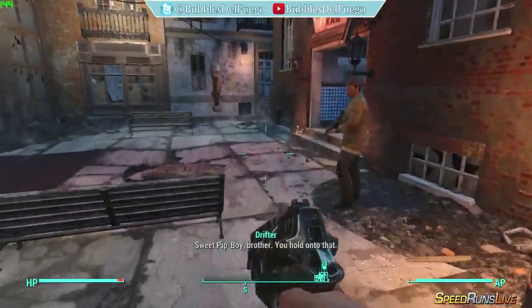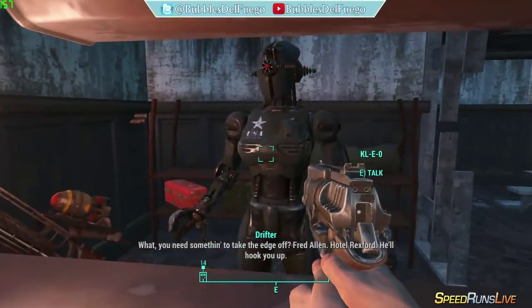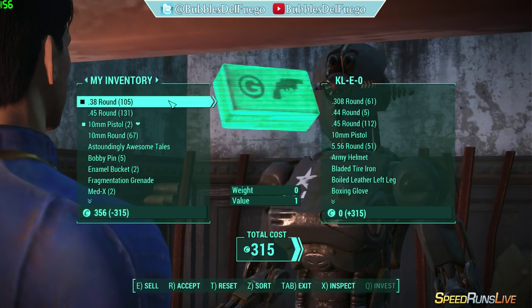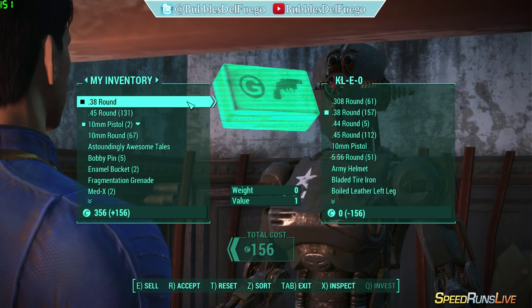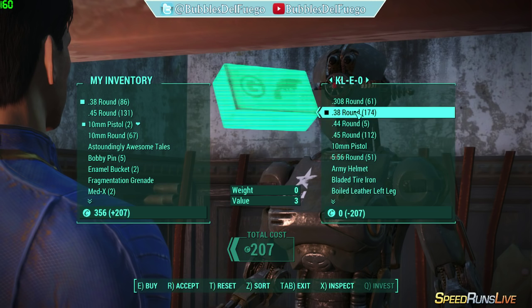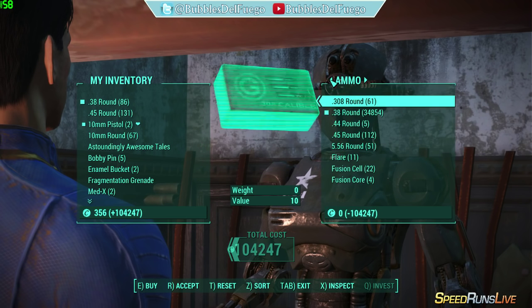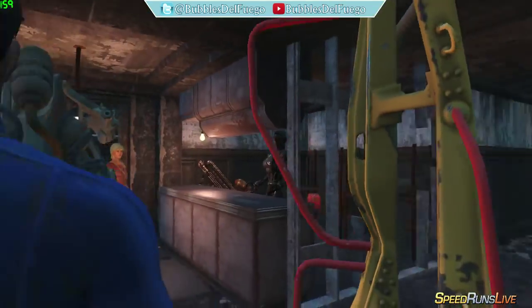Now I can show you clipping with power armor. I think I can do every single glitch in Good Neighbor — it's kind of interesting. Cleo sells some power armor, and if we want to afford it we can just do the vendor glitch again. So buy all of it, back down to one, sell it all, sell a lot, buy back a little, exponential increase. And we are going to buy the power armor frame.